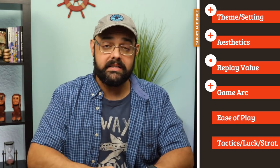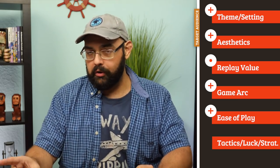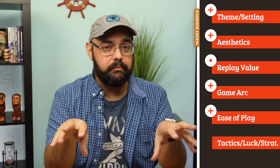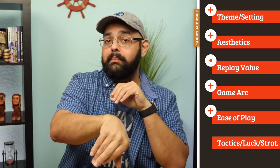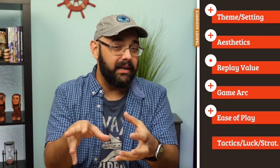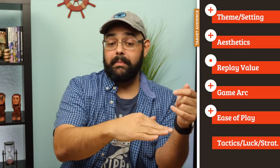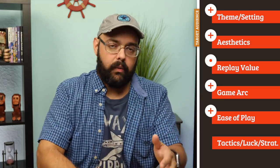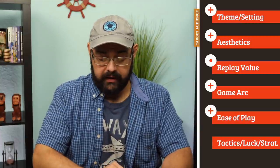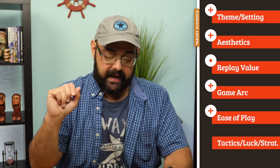Ease of play: good player aids in this game, good rulebook for the most part. There's one thing I couldn't find in the rulebook having to do with setup — the stacks of buildings can go out in any order, they can be random, obviously all the same color together. That wasn't really explained as far as I could tell. I just set it up exactly as it says in the rulebook the first time, which is fine, but it could be random. The turn structure is easy to follow, interesting, and logical — so it works out well.